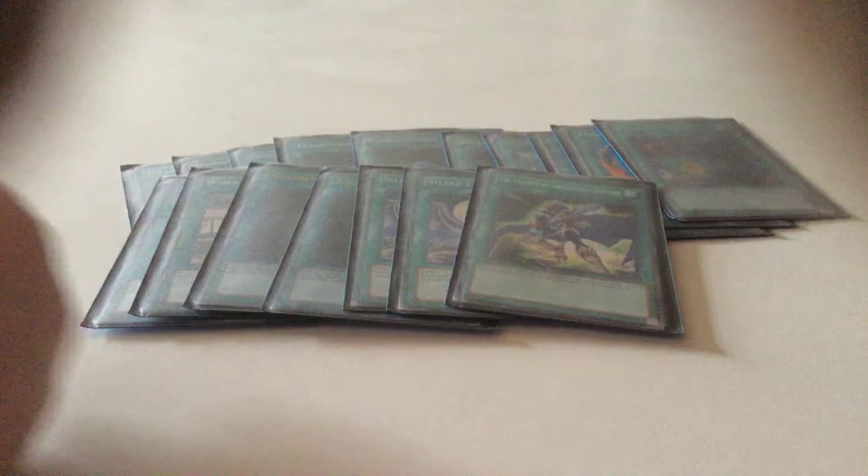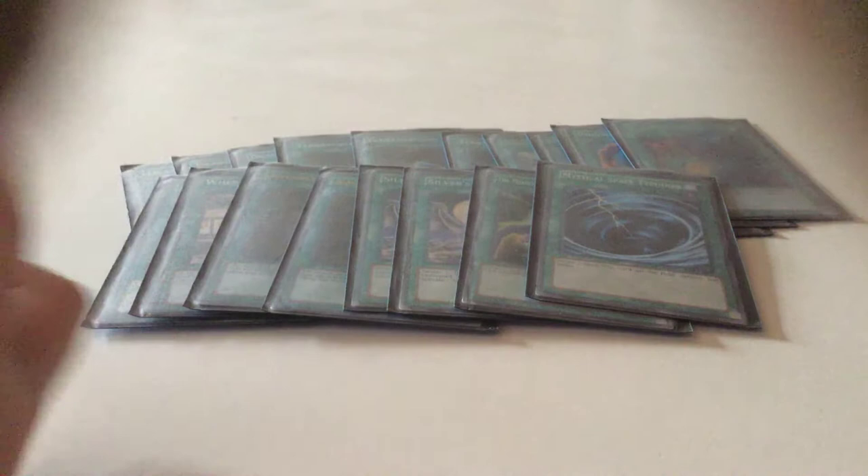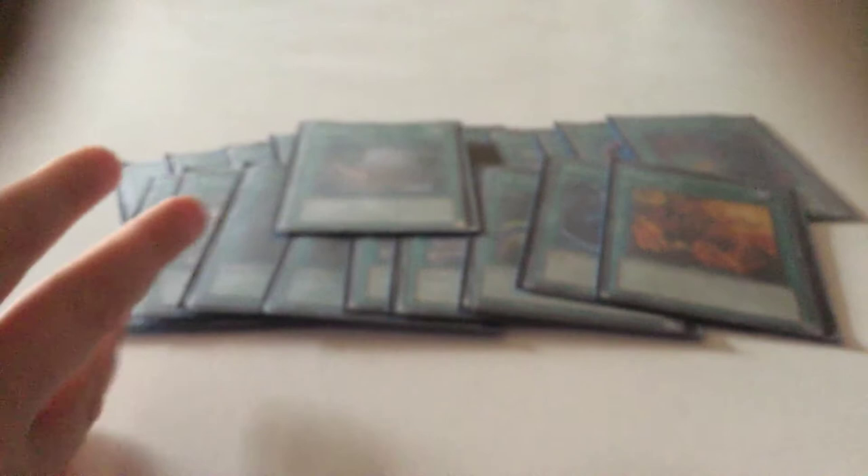I run one MST because I don't have Twin Twisters — replace it if you have Twin Twisters. I run one Trade-In. Some people run three alternatives so I run two, but I also run Foolish Burial — it's great because you get to send a monster to the grave. I also run Soul Charge. Those are all the spells.